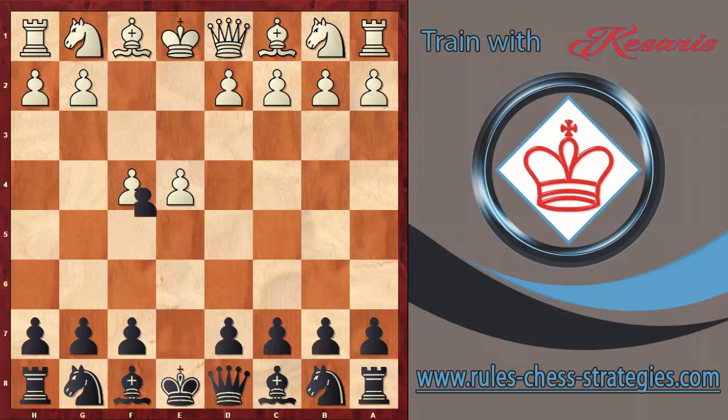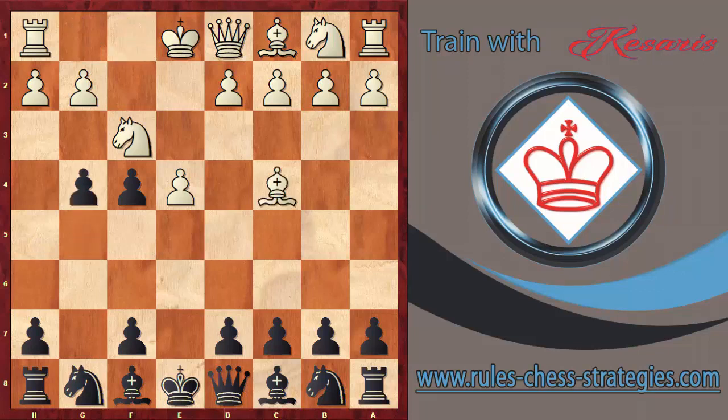f4 — the King's Gambit. Black takes with e takes f4, then Nf3, g5 — a very aggressive approach. White responds with Bc4, and black plays g4.